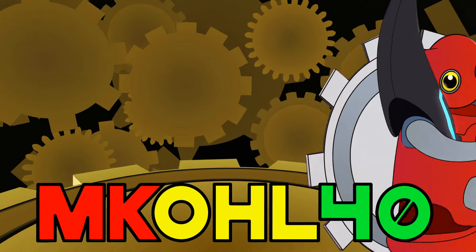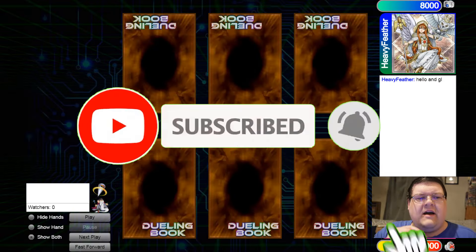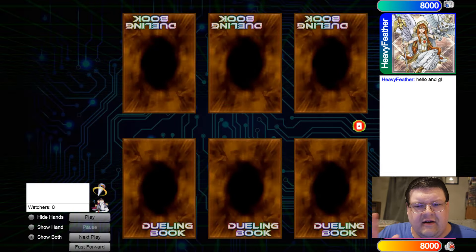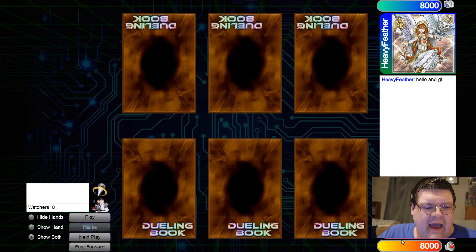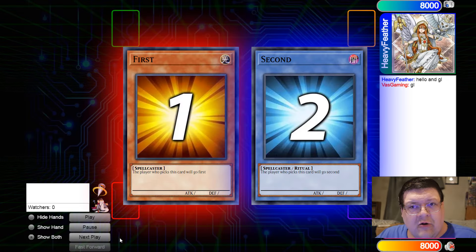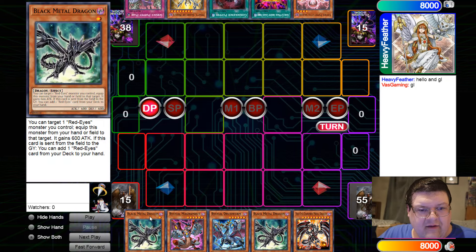I've been wanting to see what this new black metal armor support can actually do for dragons. Metal Morph just got its new version and we got the red eyes that could search it. So what happens when we incorporate this new technology into Dragon Link?